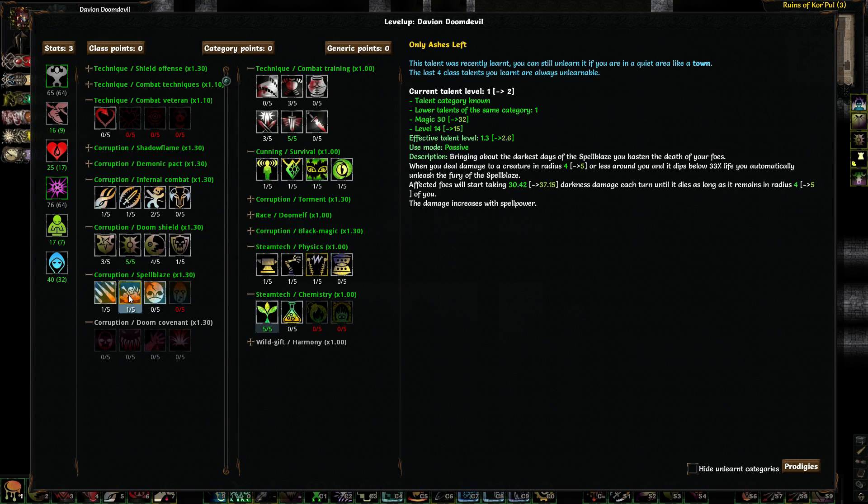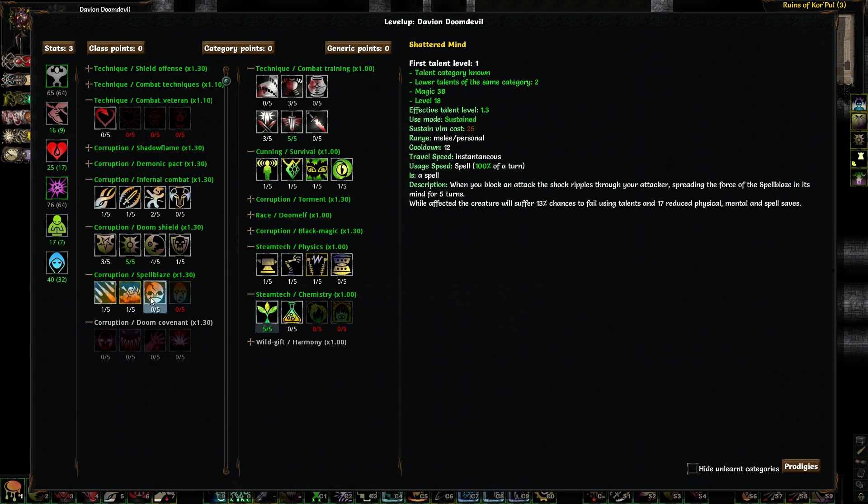When you deal damage to a creature in radius 4 or 5 or less around you and it dips below life, you automatically unleash the Spellblaze. After foes will start taking darkness and energy each turn until it dies, as long as it remains in radius of you. Interesting ability. And then we've got Shared Mind, which is really what I'm after. This basically makes some failed talents, which is nice.